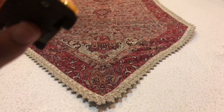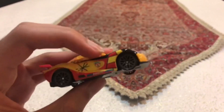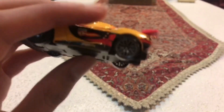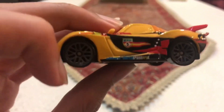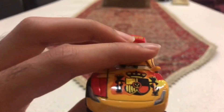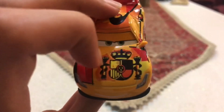We are going to be looking at Miguel Camino. He is the Spanish Racer, and you can see on his four wheels they are already painted grey. And you can see on his hood it has a logo of the Spain flag.